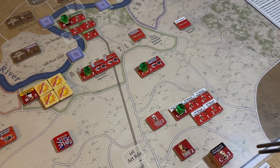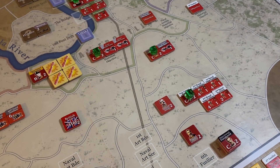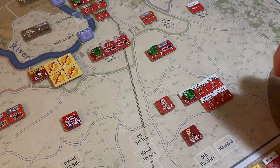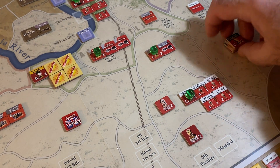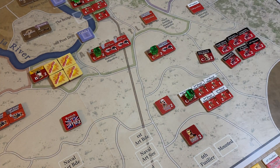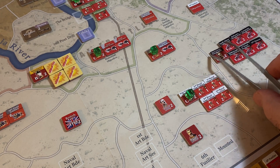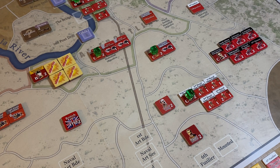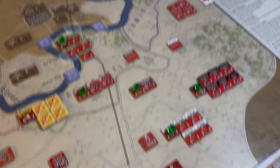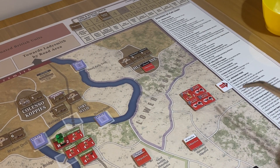The mounted brigade — their objectives are way up at Hlangwane. They're mounted up this time so they move two areas — one into here and then one into here. Spread them out, they look better that way. They all have different regimental names. That's them moved. And then we've got the First Artillery Brigade — they've reached their objective and are nicely in range of Hlangwane to fire.